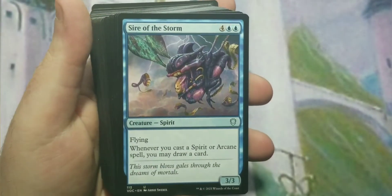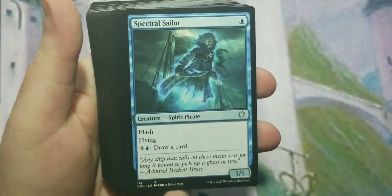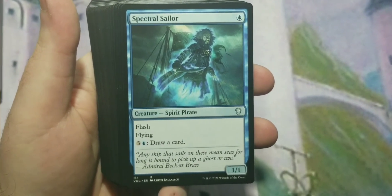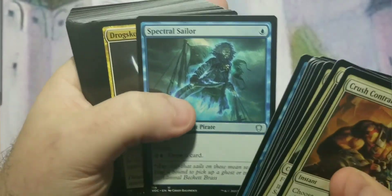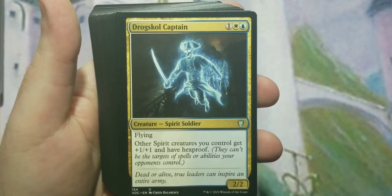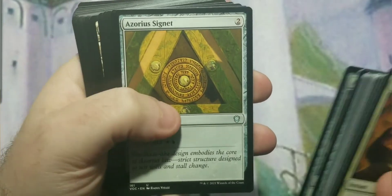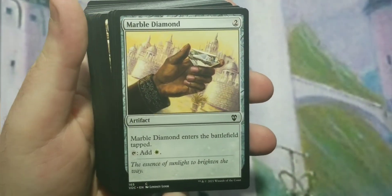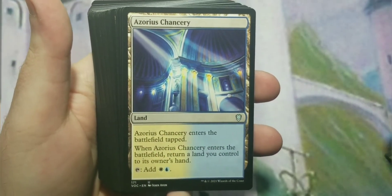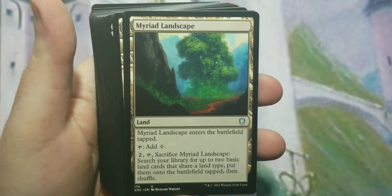Some of the spirits included: Nebelgast Herald, Reconnaissance Mission to help draw cards when attacking, Sire of the Storm, and Spectral Sailor — probably the best spirit they've made in a while. It's a one-mana 1/1 flyer with flash that can also draw cards. Drogskol Captain gives spirits you control +1/+1 and hexproof, which is always a bonus. Also Arcane Signet, Azorius Locket, Azorius Signet, Commander Sphere, and some mana rocks.